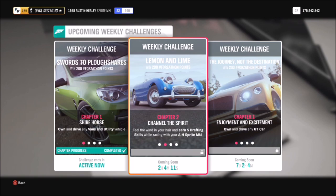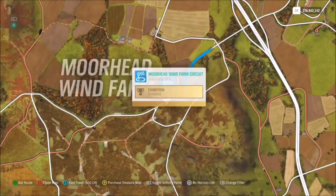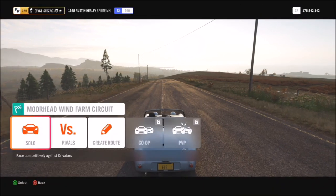The first challenge wants you to earn five drafting skills whilst racing your Austin Healey. For this one I just went to the Moorhead Wind Farm Circuit, but you can use any track or course — it doesn't matter, it's entirely down to yourself.